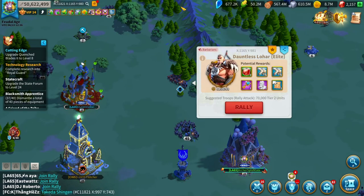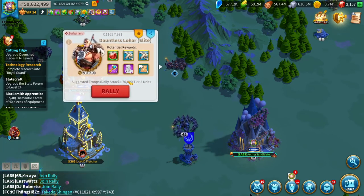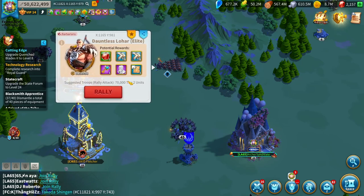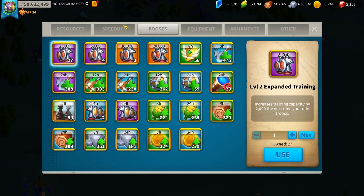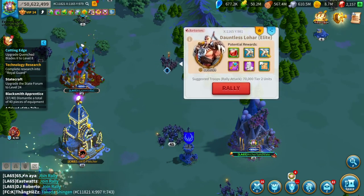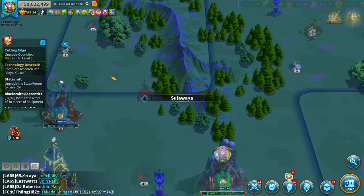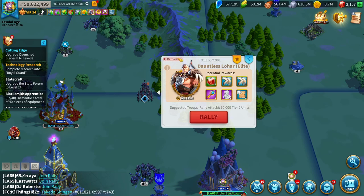Low hard rallies give you the best speedups per AP in the game. So if you want to do a ton of speedup grinding for a Zenith, get a farm account in the home kingdom, sit in the middle of nowhere, and just rally low hards all day. If you can get some kingdom members on board too — a lot of people have upwards of 1,000 of these stacked in inventory — you're going to get yourself probably another 200 to 300 days worth of speedups before the Zenith begins.